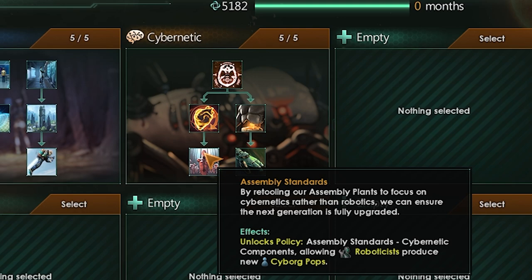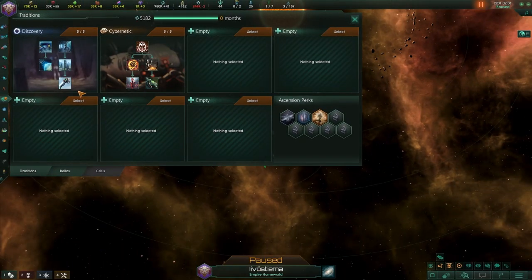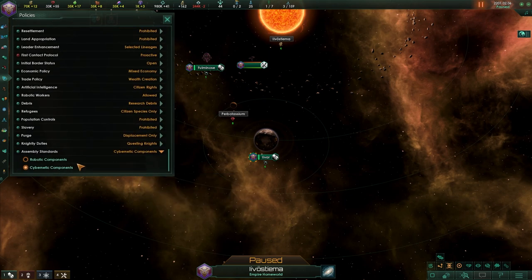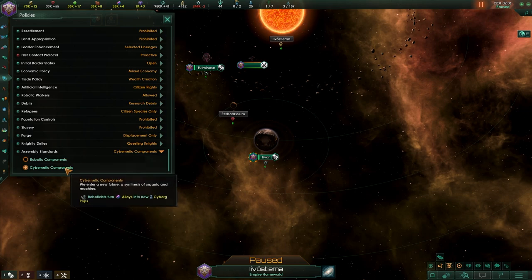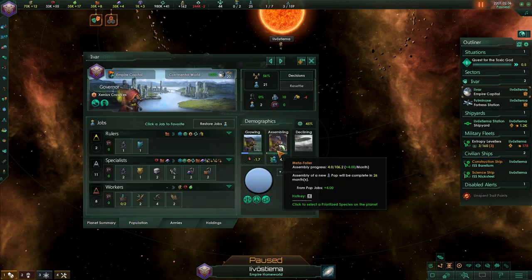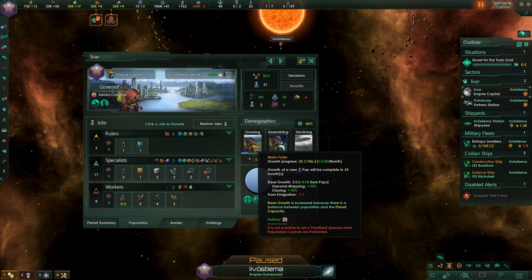Assembly standards unlocks a brand new policy called cybernetic components assembly standards, basically allowing your roboticists to produce new pops. This is found in the policy menu at the bottom where we find cybernetic or robotic components. Roboticists will turn alloys into either robots or into cyborgs. This falls under the assembly process, so robots or cyborgs are being assembled in addition to them growing, substantially increasing your ability to grow pops.